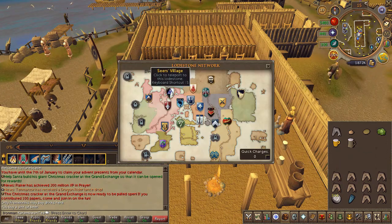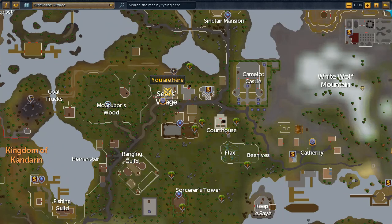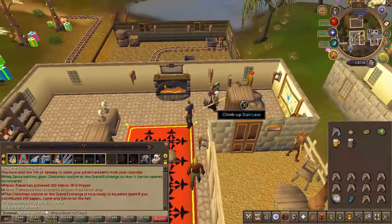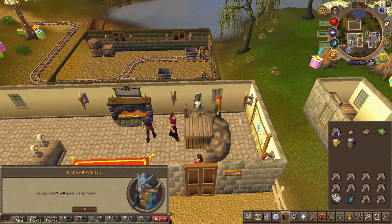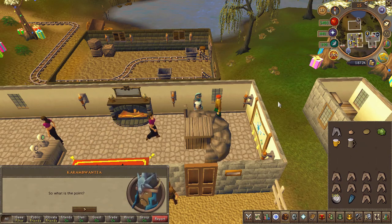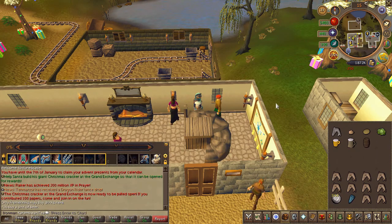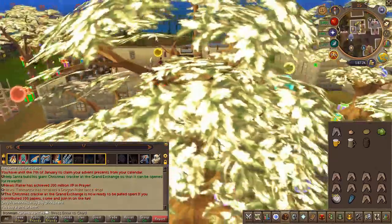Ignore the one with the frothy top. In this clip I didn't take the keg, so don't make the same mistake I did. Next, head to Seers' Village and speak to the poison salesman in the pub. Choose the second then the first chat option.